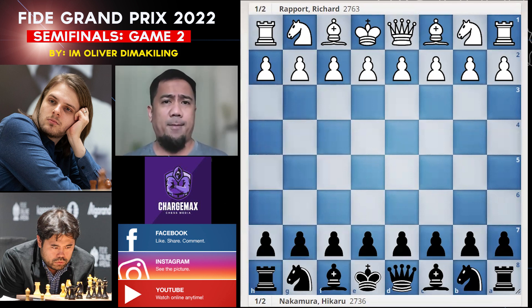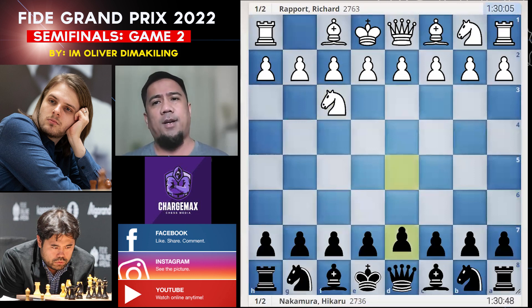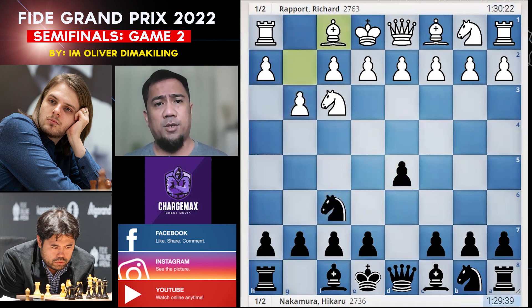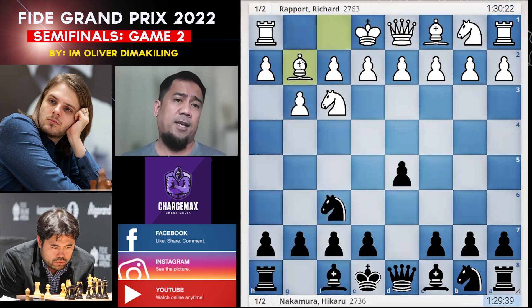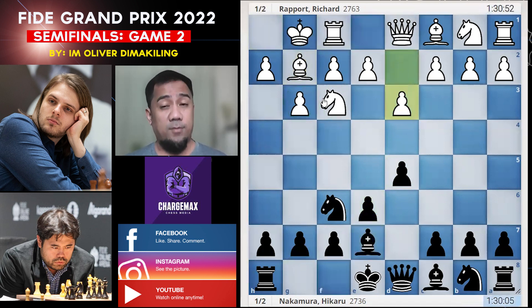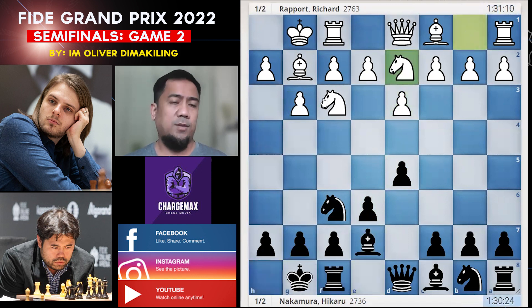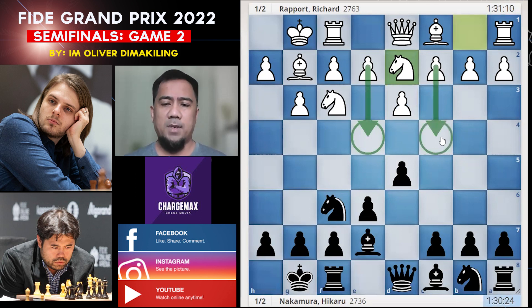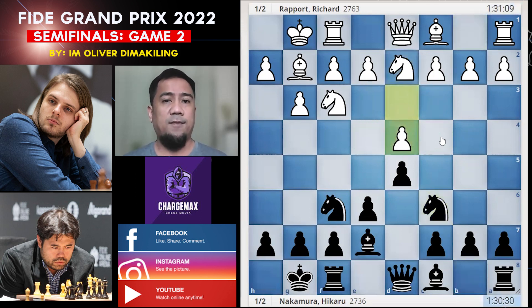Let's go through the game. Knight F3, D5, G3, Knight F6, Bishop G2 — Rapport is playing the KIA, the King's Indian Attack. E6, castles, Bishop to E7, D3, castles, Knight B2 — typical in the KIA with either E4 or C4. Knight F6, D4. This is Rapport being Rapport — you can expect anything from him. There's a loss of tempo; the normal move here is E4.